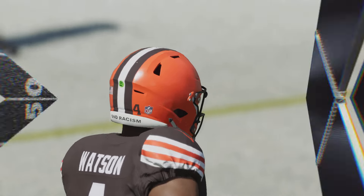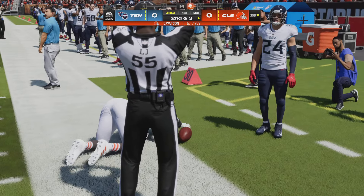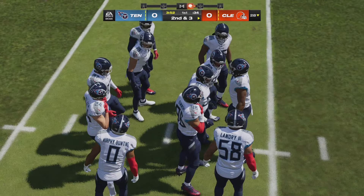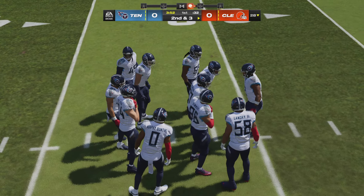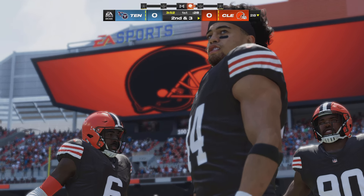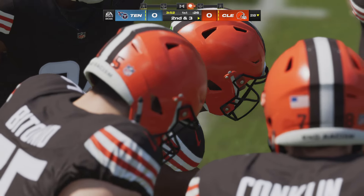First play from scrimmage, Watson gonna throw it — got an open man, that's David Njoku the tight end — and he'll get this up past the 25 before he's out of bounds, a gain of seven. Second down. That's almost a rhythm play right off the bat — get them into rhythm early, something safe, something they're confident about, and once that's completed the confidence elevates.